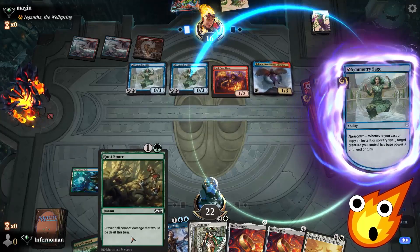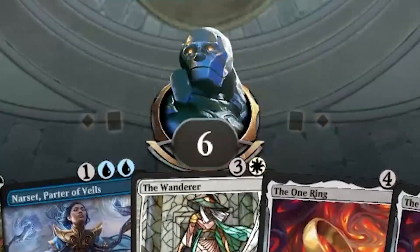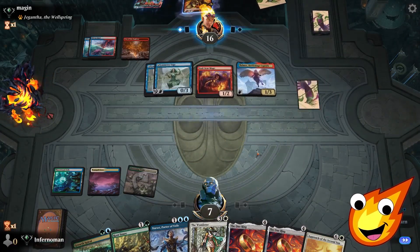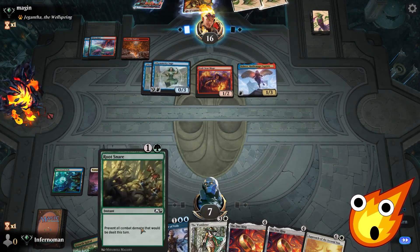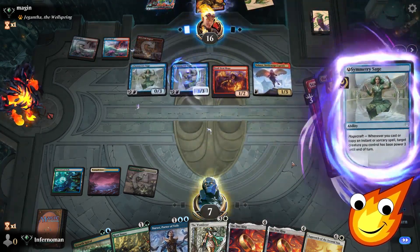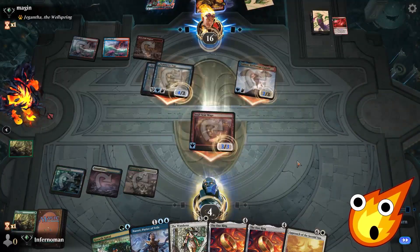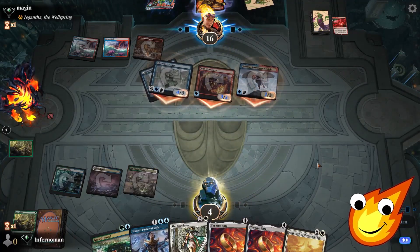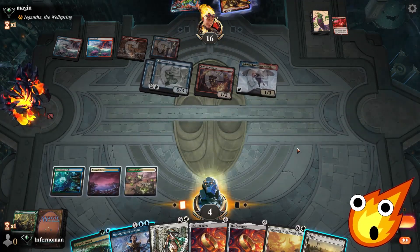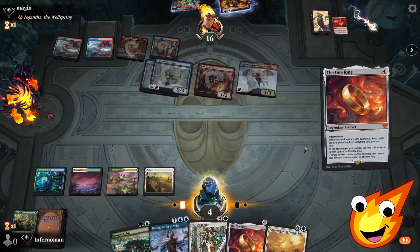We can't afford to take any additional hits at this point, but we're going to try to find a way through. All we need is a way to stall out. We get hit with Static Discharge and we're down to four — yikes. Opponent swings — can't touch this — Root Snare! Whoo, that was way too close. Okay, if our opponent has run out of action we can stall a little while longer. They have no other spells in hand, so this does buy us some time. With that, we play The One Ring.